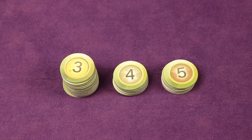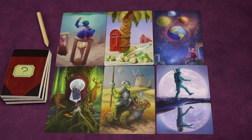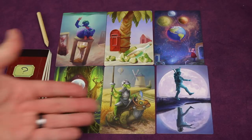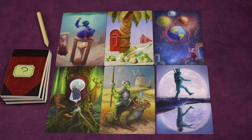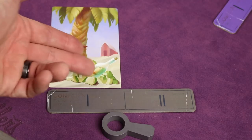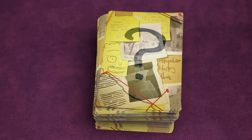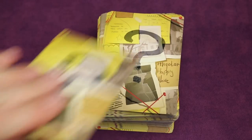Since everyone secretly has six cards at the beginning of the game, the active player secretly looks at their hand and tries to come up with a clue — they will play two cards this round that relate to that clue. Let's say the active player looks at their cards and selects 'beach' as the clue. Once they have that clue, they place the first card they want to represent it just outside the number one on their board. Anytime you play a card you draw a replacement from the top of the draw deck, so you always have six cards to choose from.